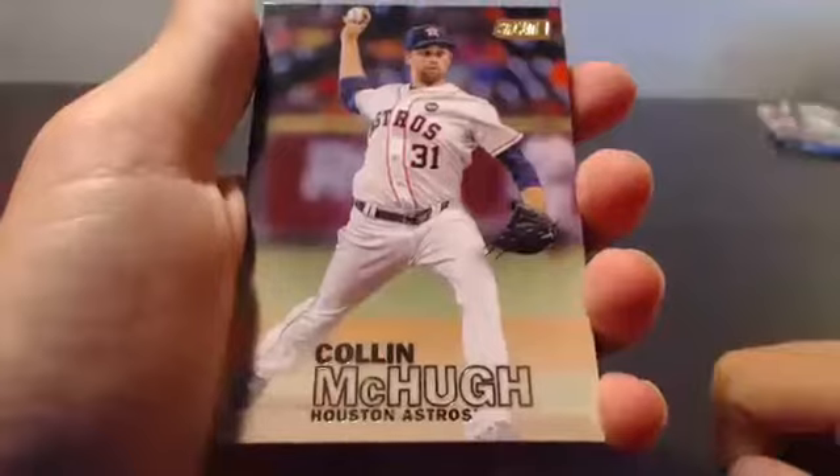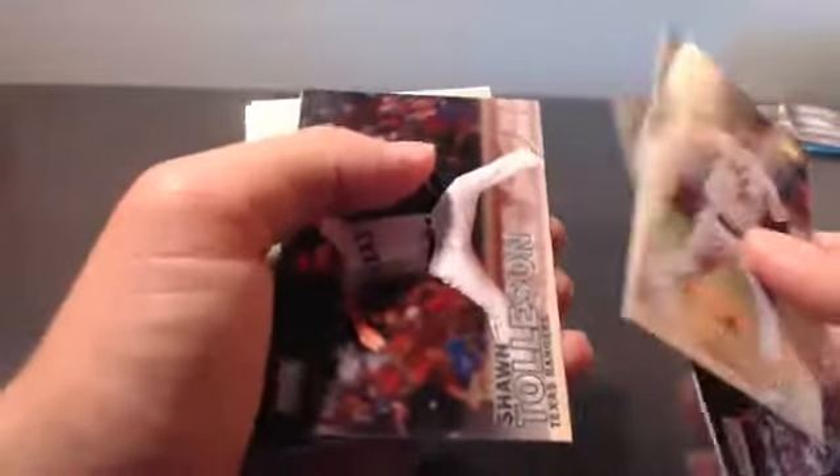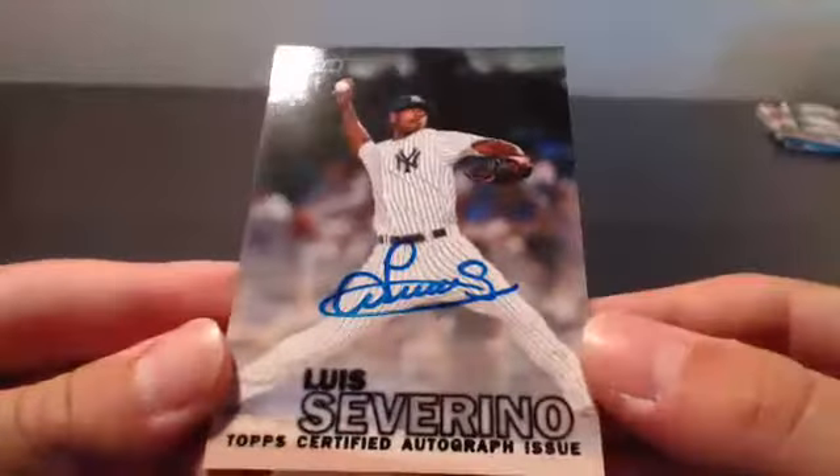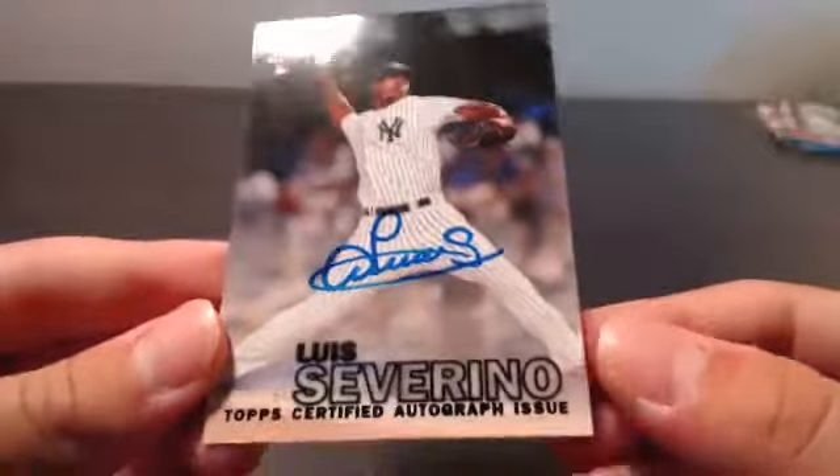Alright, here we go — final pack, good luck. Colin McHugh, Victor Martinez, Sean Toleson, Danny Salazar, Kris Bryant — that's nice. Fernando Valenzuela, Josh Donaldson and the autograph. Luis Severino autograph for the New York Yankees! The black parallel — numbered 50, actually 12 out of 50. I saw this exact card pulled from Cardsmith's Breaks just a couple nights ago — I think it was the first case they did. 12 out of 50 on the Luis Severino for the New York Yankees.